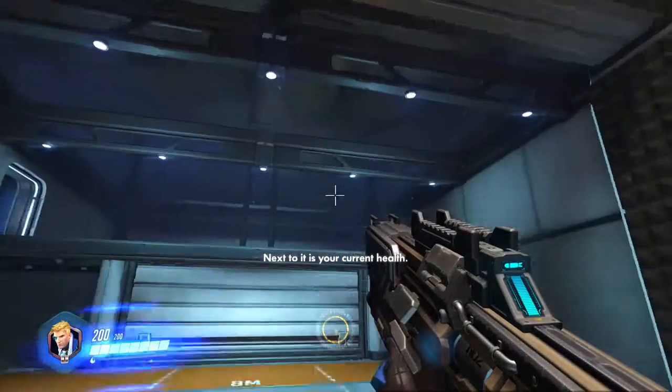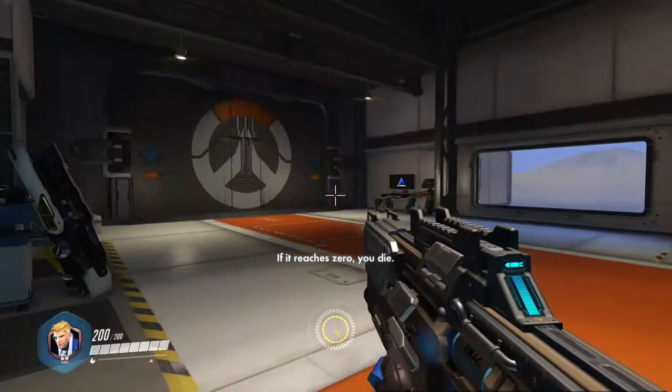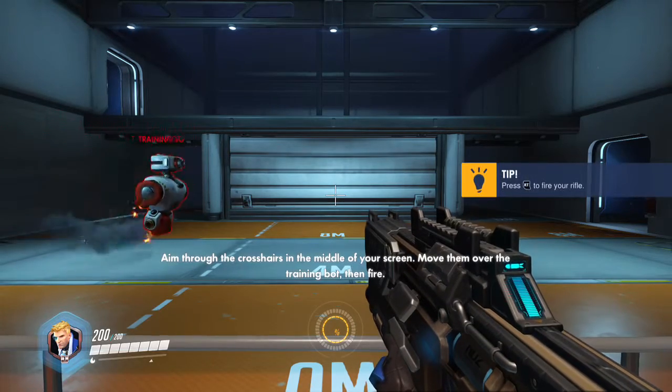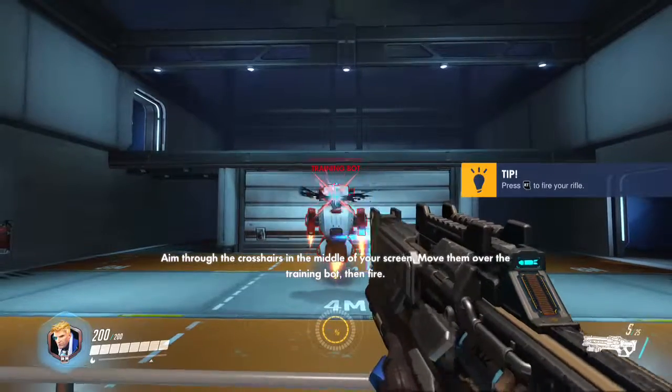Next to it is your current health. If it reaches zero, you die. Your primary weapon is your heavy pulse rifle. I'll get you something to shoot at. Aim through the crosshairs in the middle of your screen. Move them over the target, then you fire.